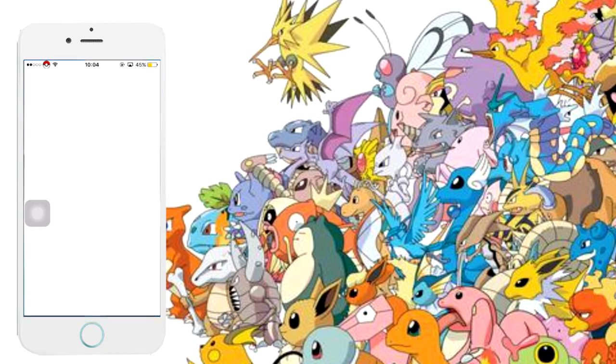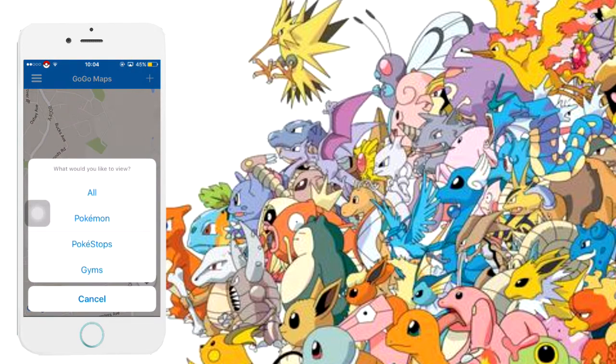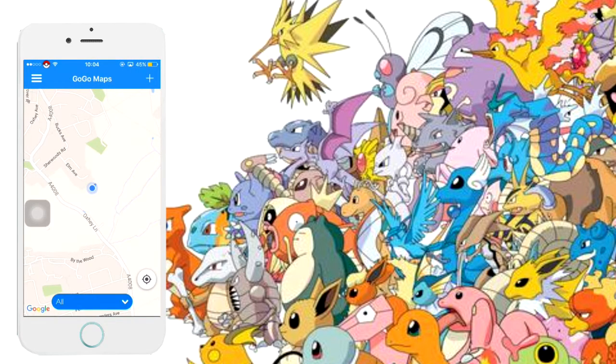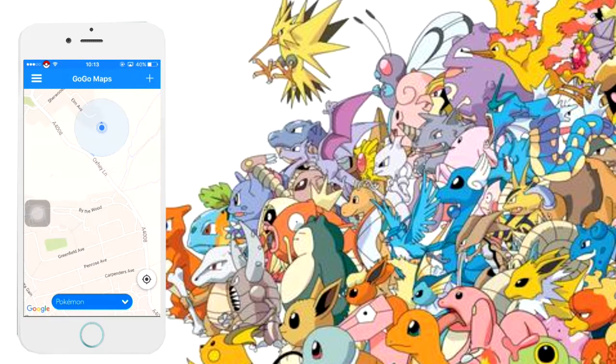Once that's done, go back and open the app. It will ask you to allow locations — you need your location to be on. It will show your location on the map, and in here you can choose what you want: Pokemon, gyms, PokeStops, or all of them. It will then show you all of them around you. I don't have any around me right now.